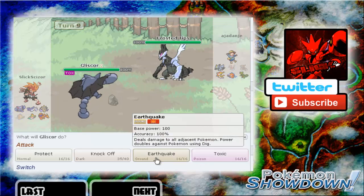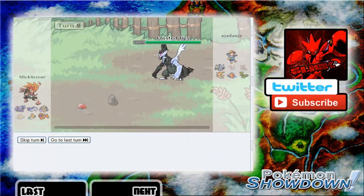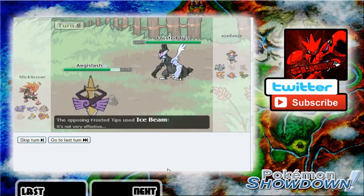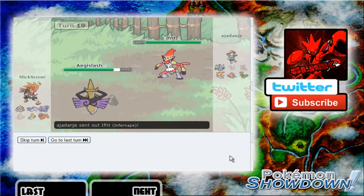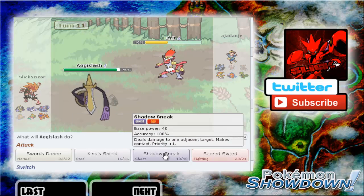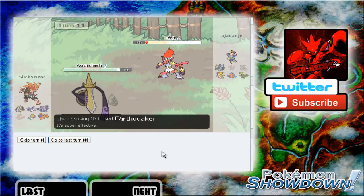Another Ice type — let's go into Aegislash. We can Sacred Sword this if we really need to, and he's going to go for that Ice Beam. He's making a lot of predictable plays — I don't know if he's intentionally doing that or he's just not predicting. So let's go for Sacred Sword. He's going to go into Infernape — and I think a Shadow Sneak kills, so let's go for it. Oh — no, it doesn't. Earthquake — okay, that's interesting. I have no priority left on my team.